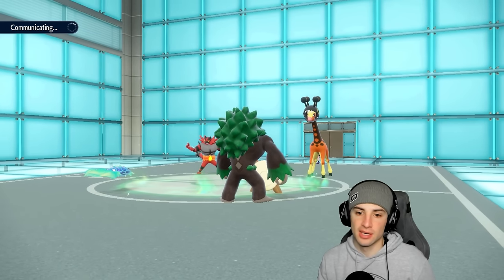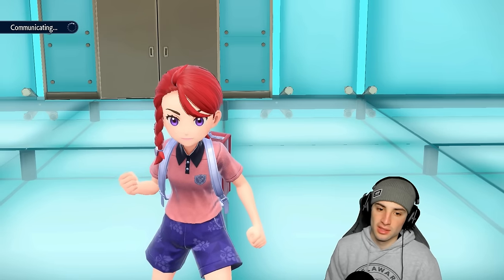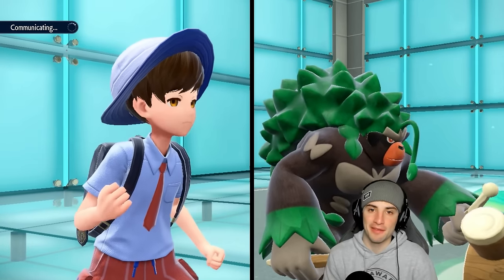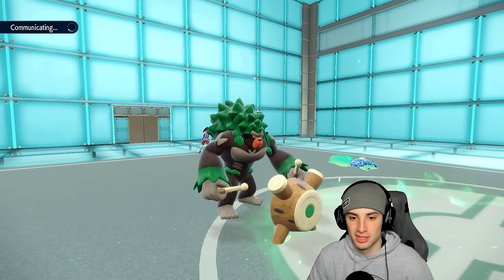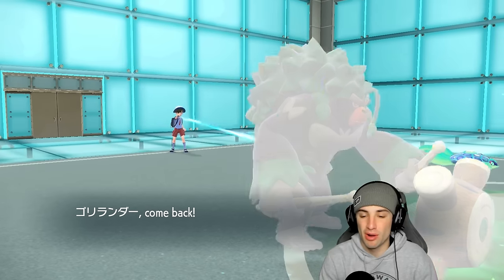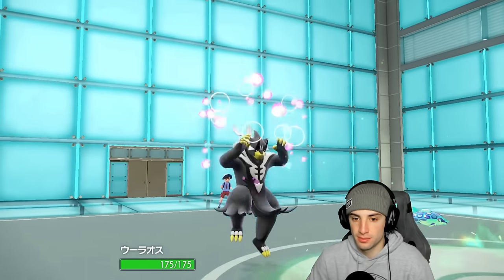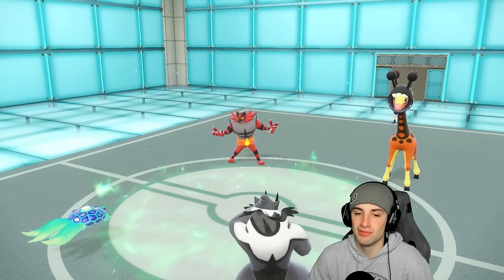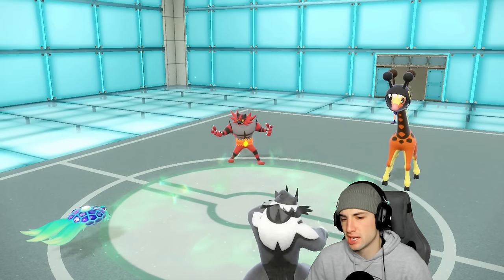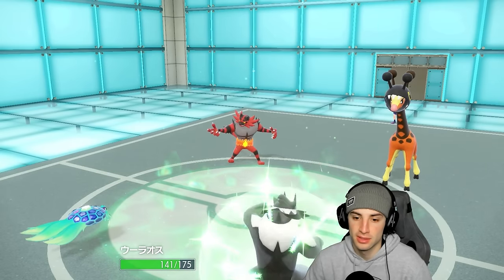Now's the time to Protect and hard swap into Urshifu. I really want my Leftovers — Terapagos thrives with Leftovers. I can also swap Rillaboom and save terrain for later, since they definitely have Miraidon in the back. I'll swap Rillaboom into Urshifu this turn and Protect Terapagos, expecting a Knock Off. There's the Knock Off — I Protect and get a free swap. They double down on Terapagos and stick with Foul Play, not very effective. I get HP back.